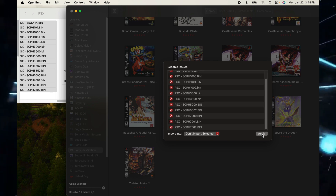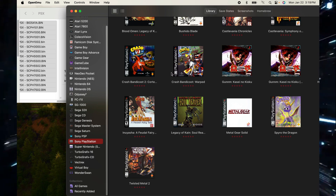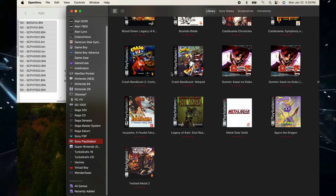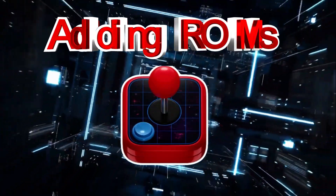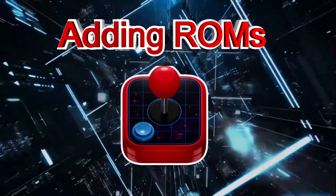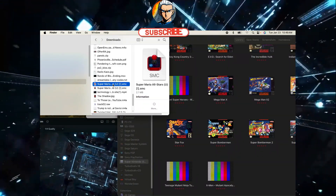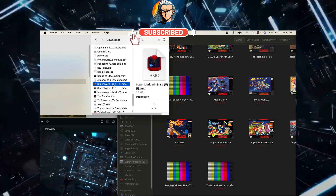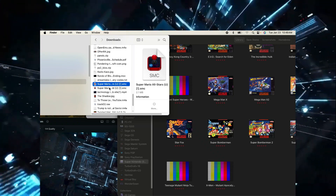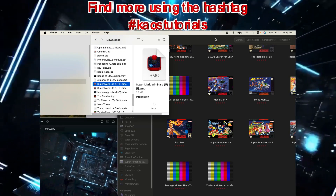Check off the checkboxes and hit Apply, and those BIOS files will just be added — see, so easy. That's why we like this multi-system emulator, because it makes things very simple. Adding ROMs is incredibly easy as well. You have the ROM files, and it's just a click-and-drag right into the window, and it will be added automatically unless there are issues with the files.